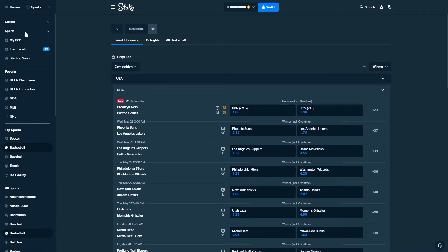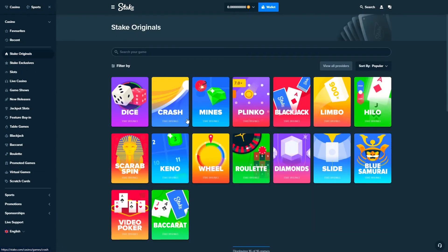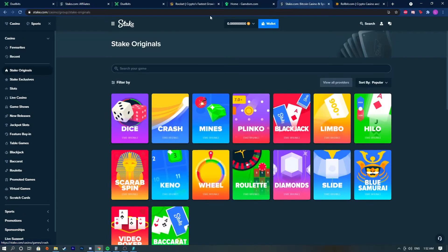If you go to Casino and scroll down, you can also sports bet — basketball, baseball, tennis, ice hockey — everything you can imagine on this website. Big website. If you want to check it out, there should be a link in the comment section, and the code is 'QuickTiming'.